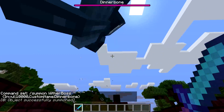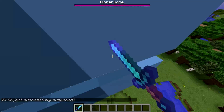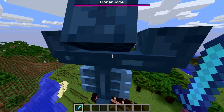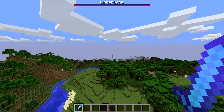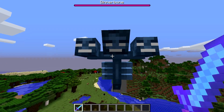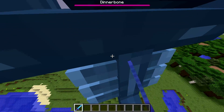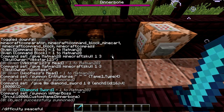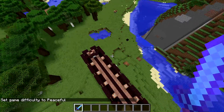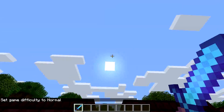Oh my god. Where's it gone? I'm trying to kill it. This thing is huge! Is it hittable? I can't hit him. I cannot hit him. Okay I'm just going to set difficulty to peaceful. Has he gone? He's gone — thank god for that. So that was the huge wither boss. That was enormous.